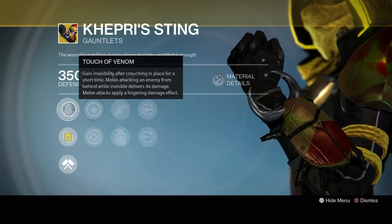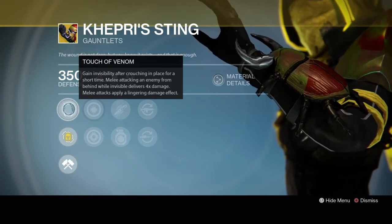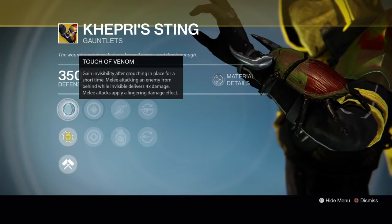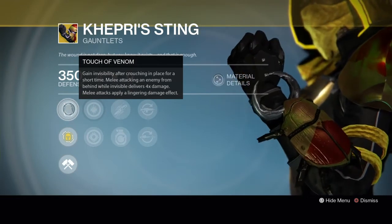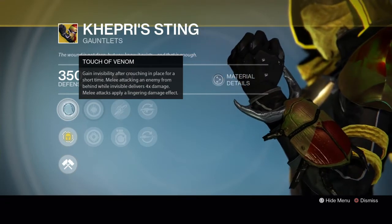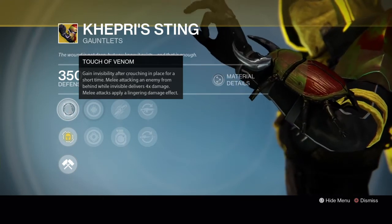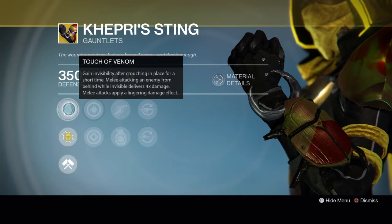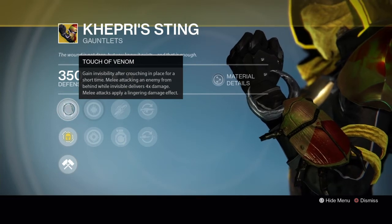Not a whole lot of people use this because you have to get close with melee, but it could be worthwhile. Some people like to use this — you'd crouch, turn invisible, and then nail an enemy with the melee to get that damage. The 4x damage works with any invisibility from Blade Dancer; you don't have to use the crouching from this exotic to get it. Just any invisibility melee from behind counts, and you can completely destroy someone with one shot.